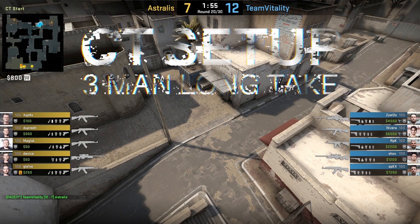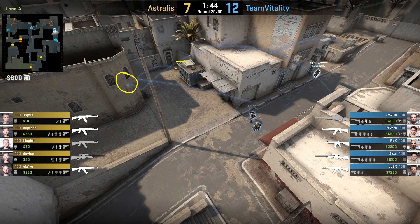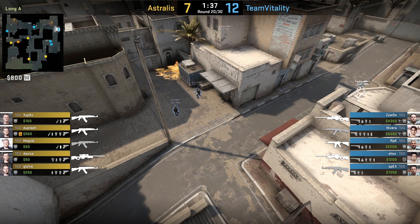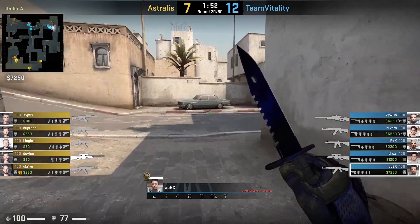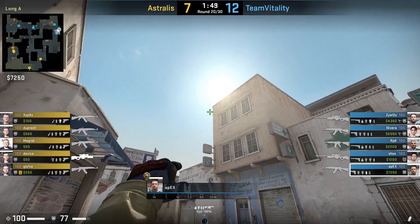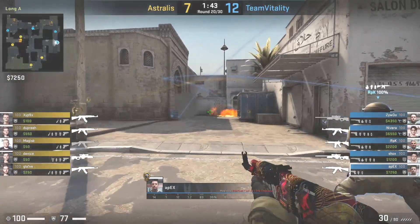Moving on to the CT side of Dust 2, the first thing we're going to talk about is a CT long take, as Vitality are going for here. In terms of utility, they smoke the doors, a molly comes in behind the blue bin, and then on these two flashes the two riflers swing out, clear this area of the map, and ultimately leave RPK in towards the pits position. Watching again on board with Apex - Apex throws that long doors smoke with his line up on the left side of the tire, runs straight into it just off the corner of the wall, gives that a throw, and then flashes over the top for him and RPK to swing out and get control.